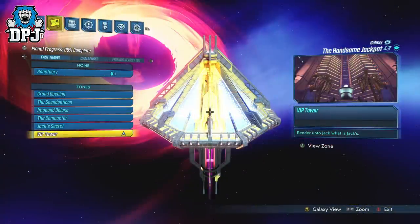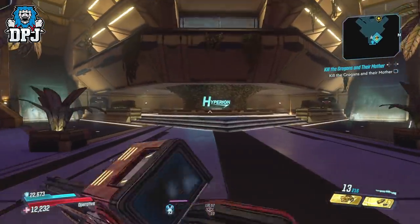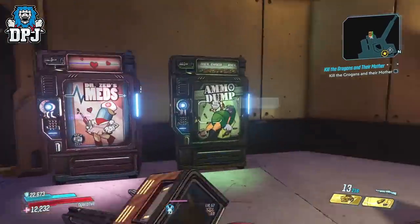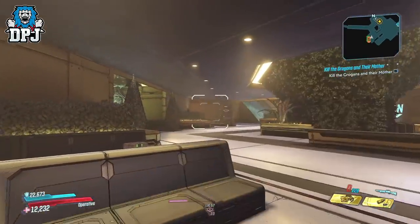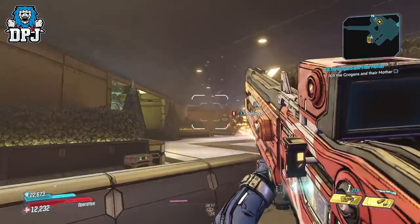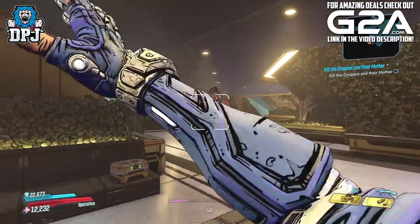Freddy up on the VIP tower within the Handsome Jackpot has a chance of appearing at level 2 — not 100% of the time, but for me it's about 85% of the time. To get him to spawn in the first place, you have to clear out his room of robots. This can be done quite easily with a corrosive Redistributor, a Sickle, or anything quite powerful. Yes, enemies have buffed health, shield and armour, but it actually isn't that hard if you know what you're doing. Remember though, Mayhem 10 modifiers can be brutal, so re-roll any you aren't happy with.